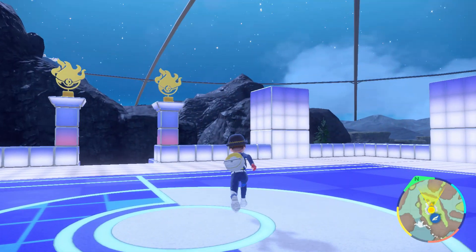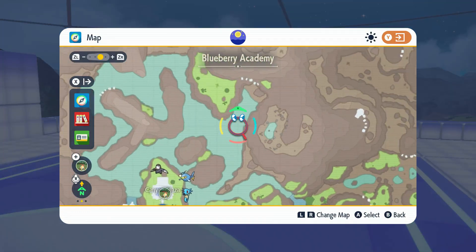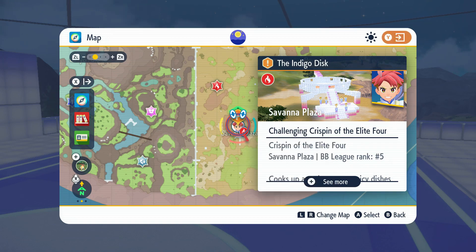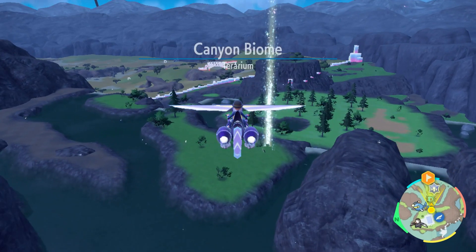Alright people, we're continuing our run here. We got two left - we'll save the last one for last. Let's go take on Sanji over here. His destination shouldn't be too far away. We're gonna need another 50 BP though, so we need to look at what we need to do to get that along the way.